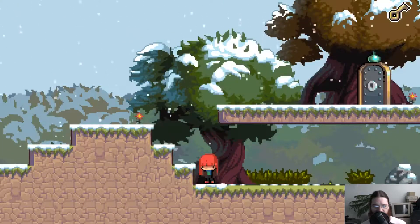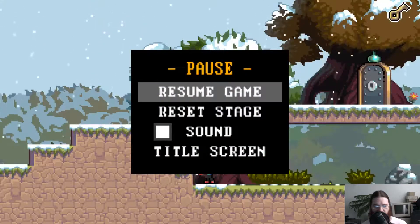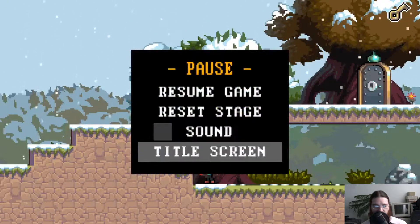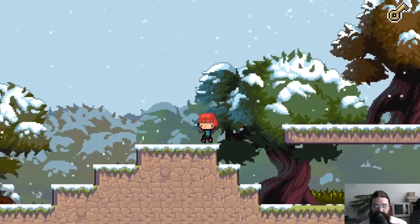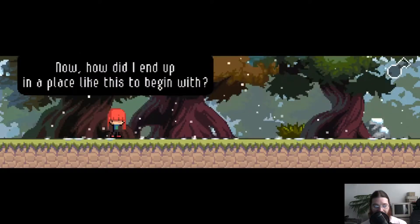Okay, there's no pause screen apparently. I got to one somehow. So alt-enter, which I would normally expect to toggle full screen, went to the pause screen. Maybe it's just enter. So those are our options apparently. Okay, let's go into this door. I didn't have to press down or anything — just as soon as I touched it, it took me there. How did I end up in a place like this to begin with?